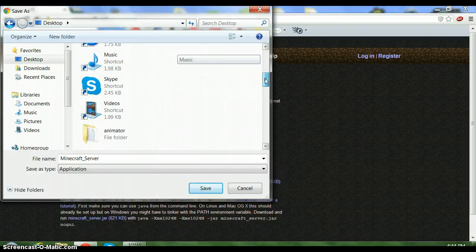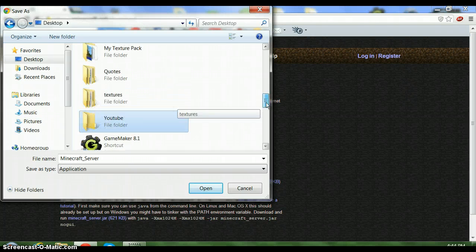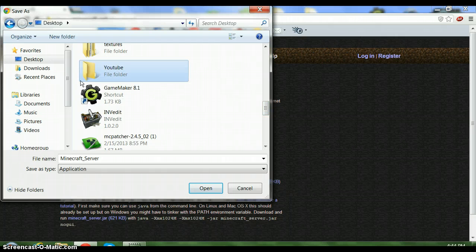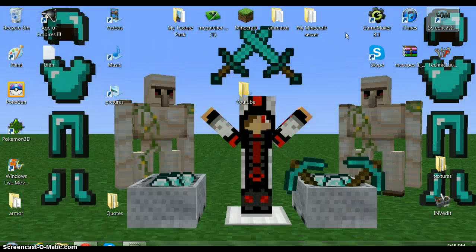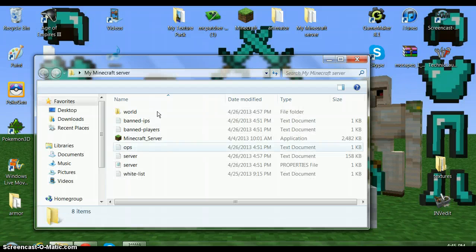You'll want to scroll down and find your file folder. This is my server — it's already completed — but you'll just want to save the downloaded file in there. Keep your internet up; you'll need to go to some websites. After that, I'm going to open my already finished server to show you what you'll see.